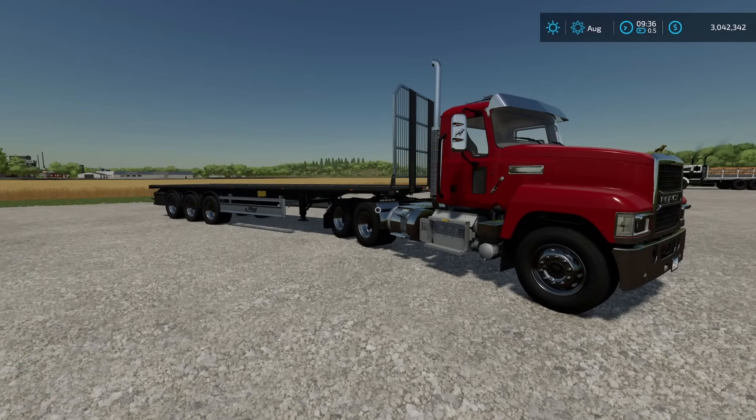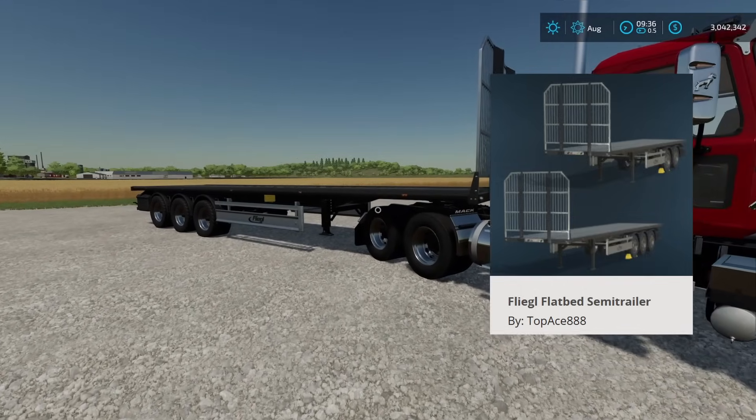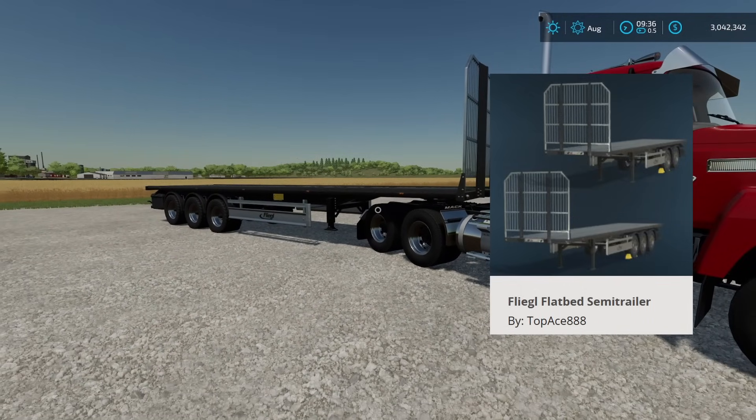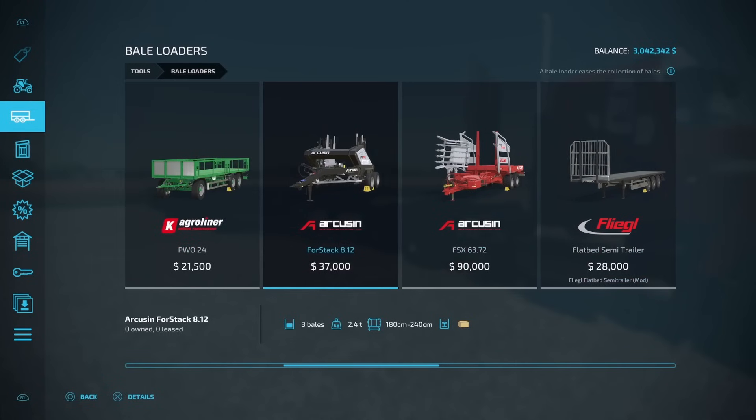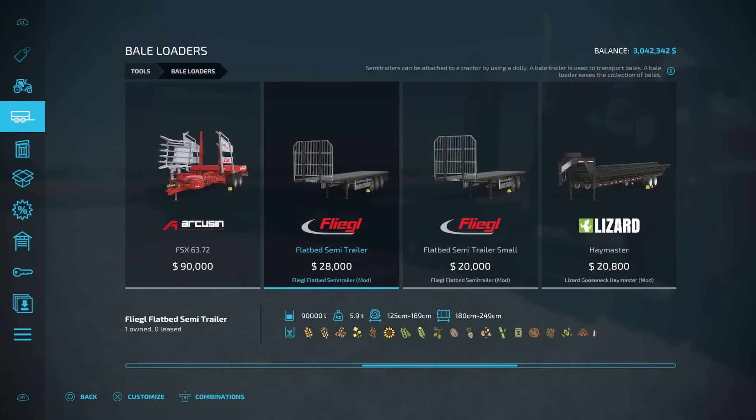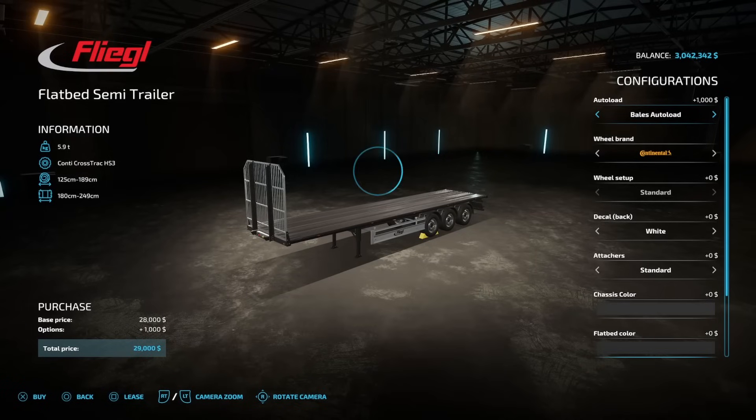Those problems have now been solved by the Flegal Flatbed Semi-Trailer by TopAce888. It might be a little bit confusing where you're going to be able to find it, but it's under your tools in Bail Loaders. You can see that you've got two different options: a 90,000 liter capacity and a 60,000 liter capacity. Once we get in here, you can see the auto load options: standard, Bails Auto Load, and Pallets Auto Load. The Bails will hold bails for you, and standard isn't going to auto load anything at all.